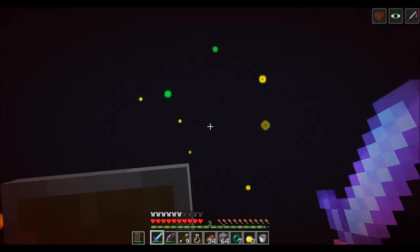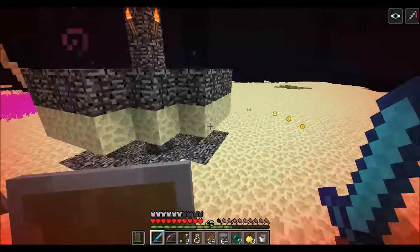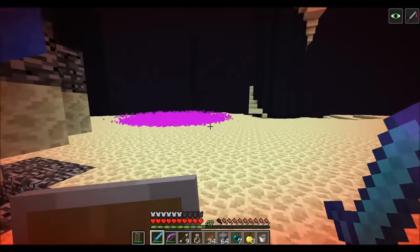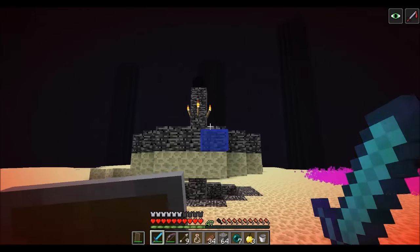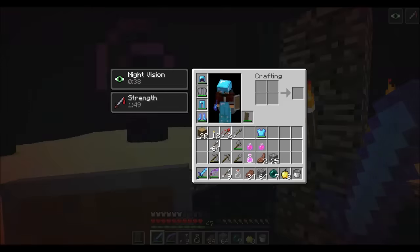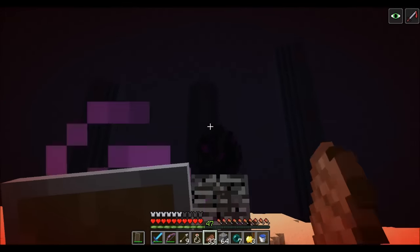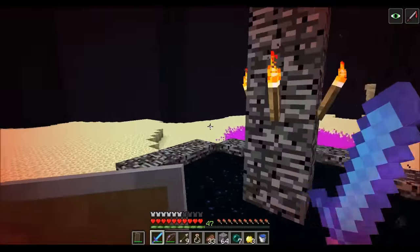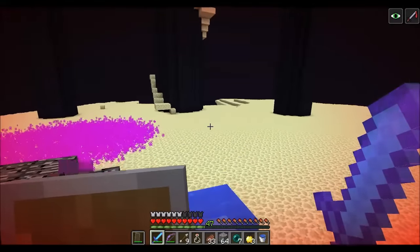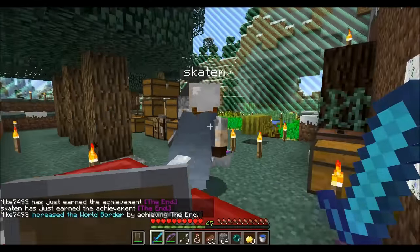But also, how would you get through this portal if you couldn't place blocks? There's the far end — we could technically go to the far end if we wanted. I don't think there's any achievements there yet. I can't even get the dragon egg. The achievements — defeat the Ender Dragon. You have to go through the portal, remember? Back in. World border expanded. We're at 15 each. We got the end! Mike Sumfranath, you increased the world border by achieving the end.